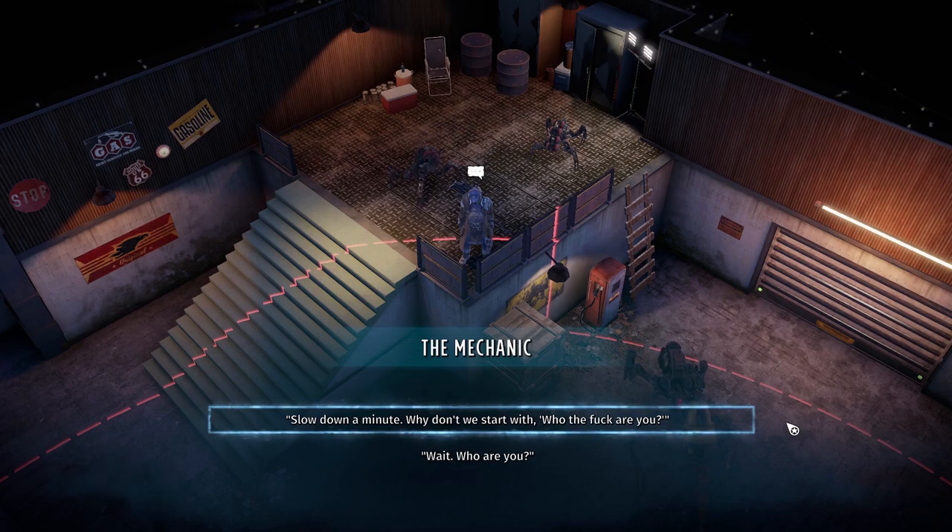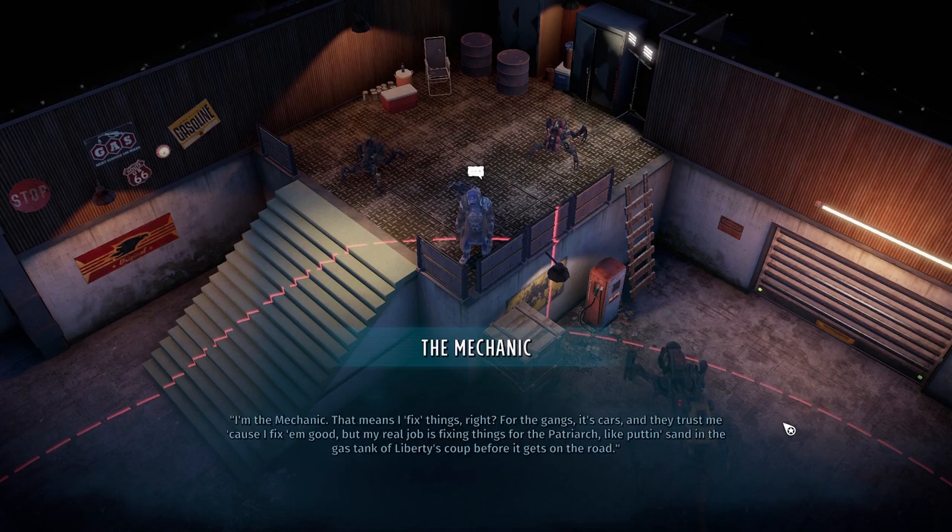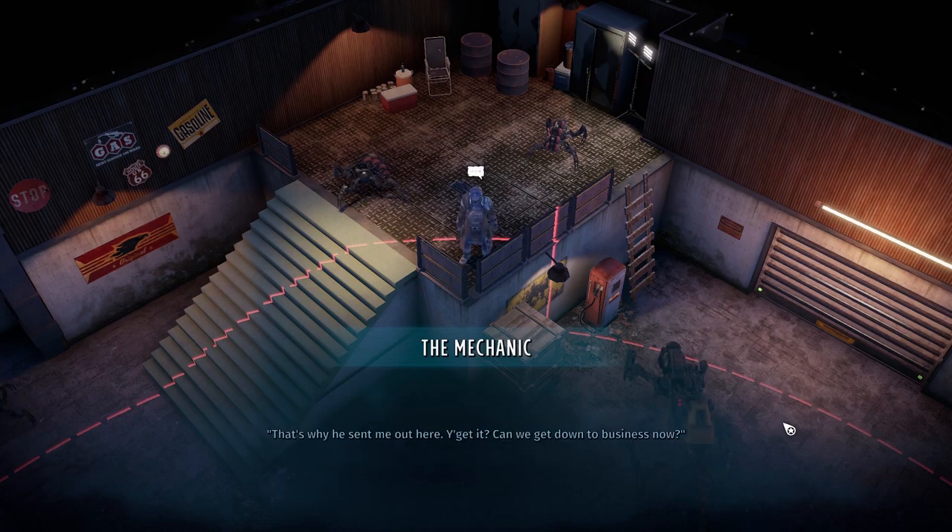'Slow down. Why don't we start with — who the heck are you?' 'I'm your lifeline out here, so show me some respect.' 'Fair enough.' 'I'm the Mechanic. I fix things. For the gangs, it's cars, and they trust me because I fix them good. But my real job is fixing things for the Patriarch — like putting sand in the gas tank of Liberty's coup before it gets on the road. That's why he sent me out here. Can we get down to business now?'